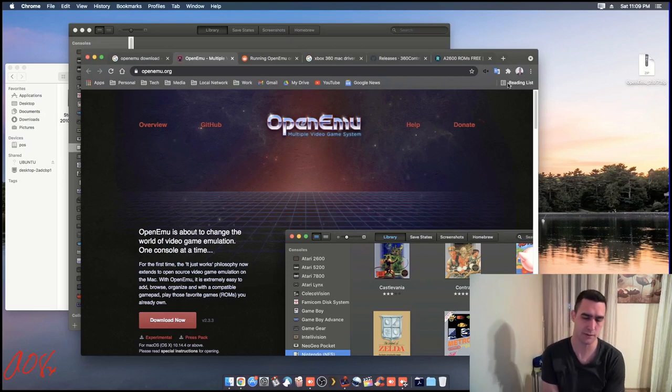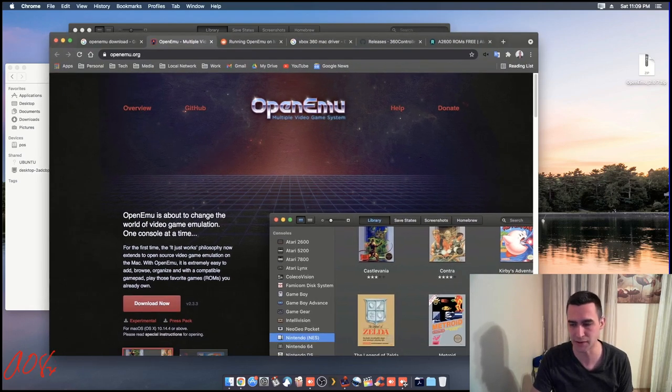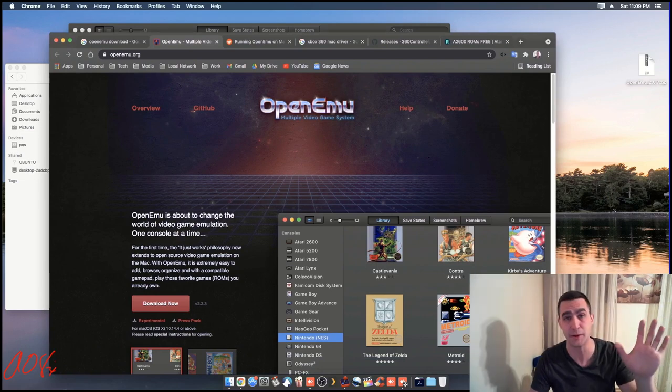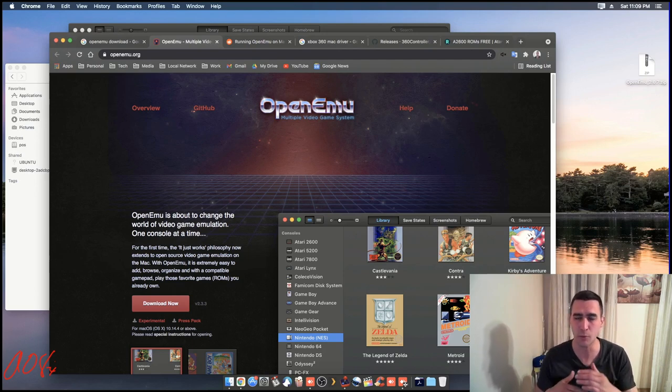Hey everybody, so this is a hopefully quick video about the best emulator that I've found. It's called OpenEmu, and I think it's only available for Mac, which is kind of a bummer. There are lots of emulators out there for all the different systems, but what's nice about OpenEmu is it's one emulator that's got a whole bunch of game engines in it and can emulate just about anything that can be emulated.